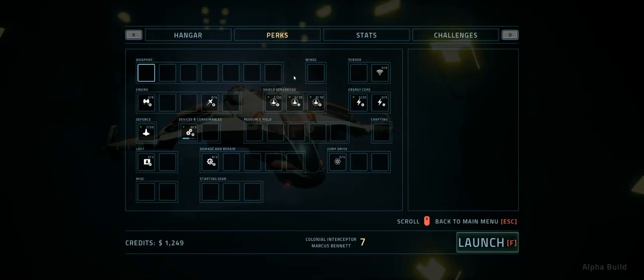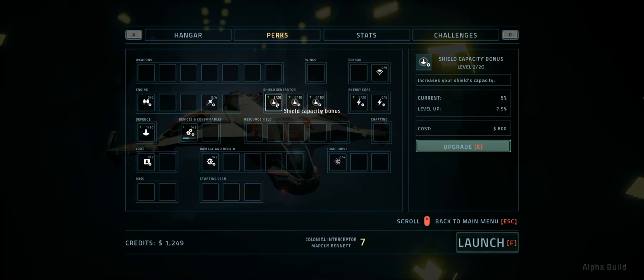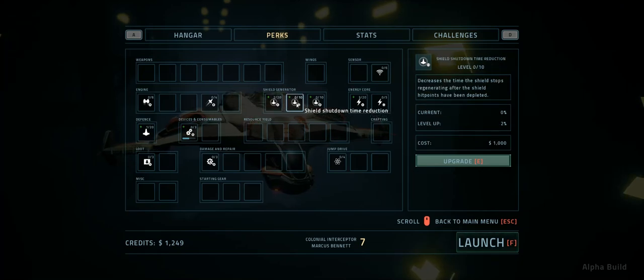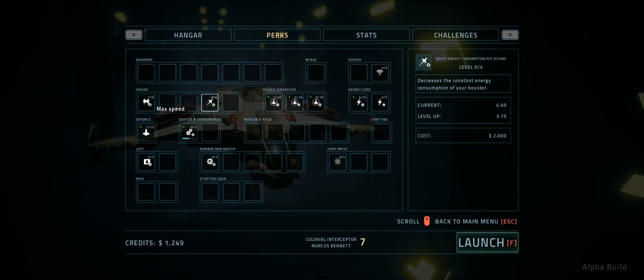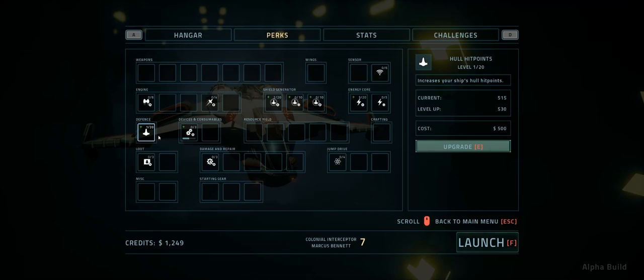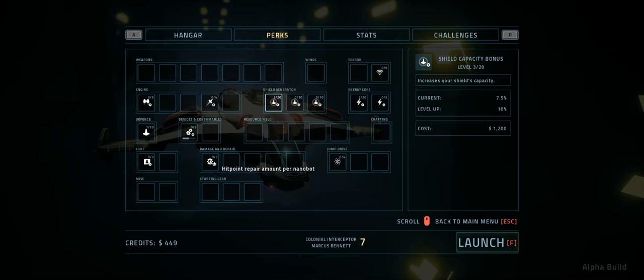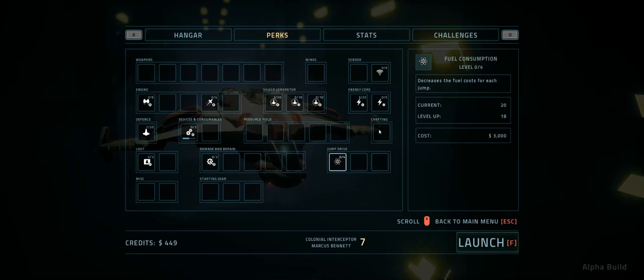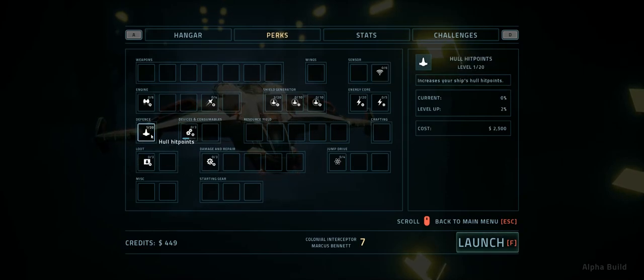And we'll see what we can purchase with the perks — probably not much at this point. I can upgrade the shield capacity, I think that is probably what I will go for. Always better to have a bigger shield, I find. Hull hit points is probably quite nice as well, but I'm going to go for the shield capacity bonus. That should leave me 400 credits, and I don't think there's anything I can actually purchase with 400 credits unfortunately — I'm just slightly short of getting some extra hit points.